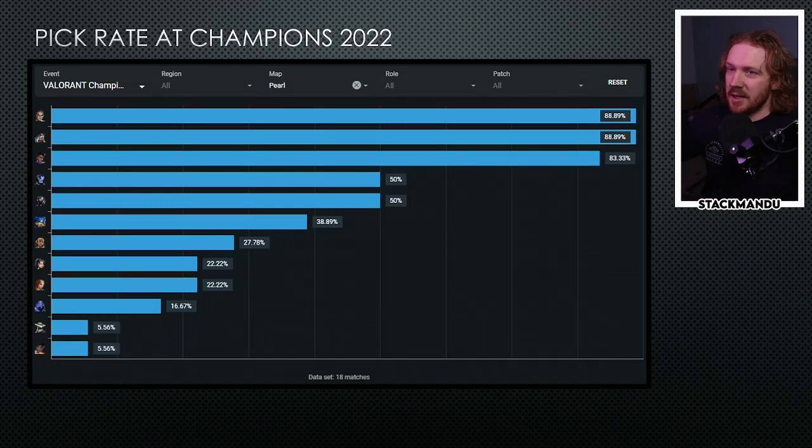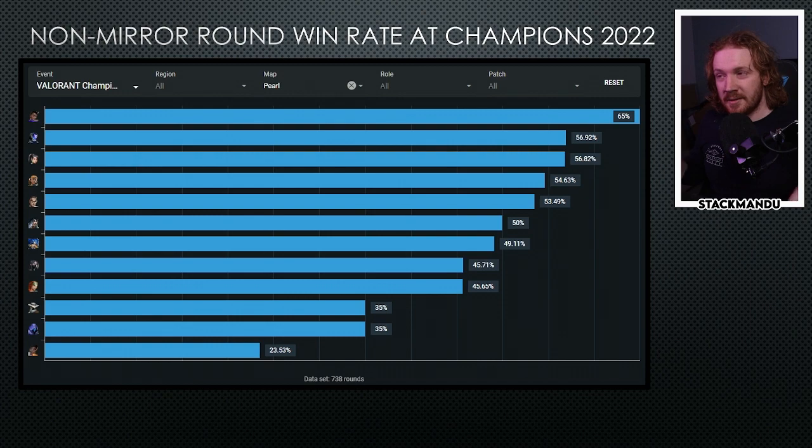Chamber and Fade were picked up in the same amount of games, and Astra in only one game fewer. Both KO and Viper were picked up 50% of the time, which was nine times each. Neon and Raze were the two premier duelists used, and there was an interesting amount of Sage being picked up.